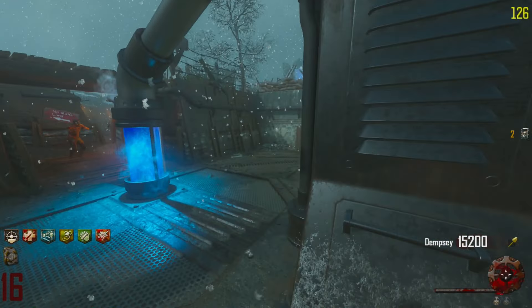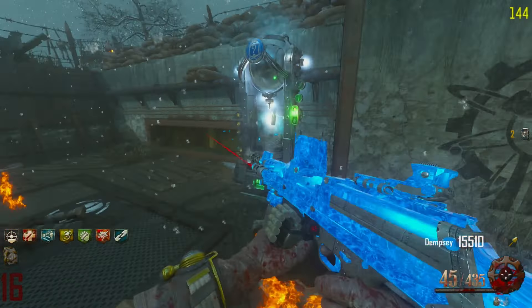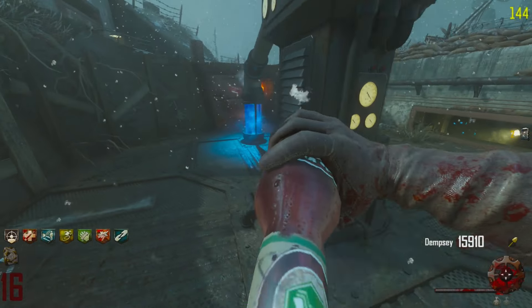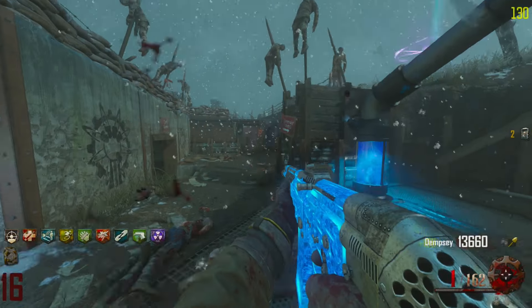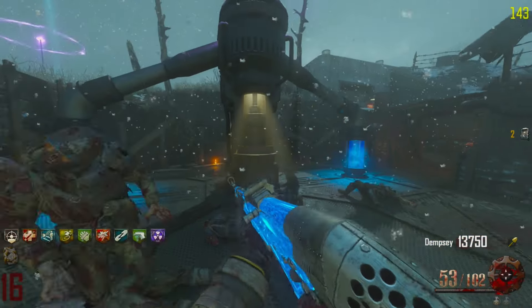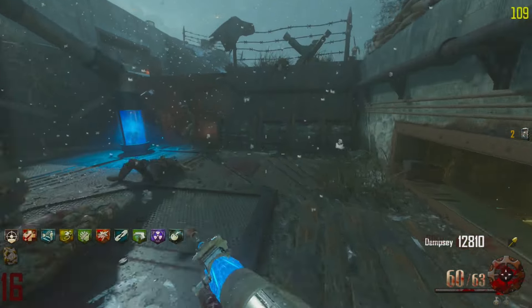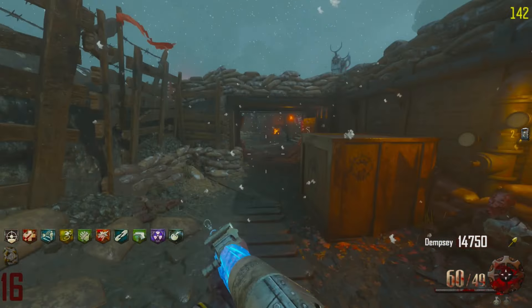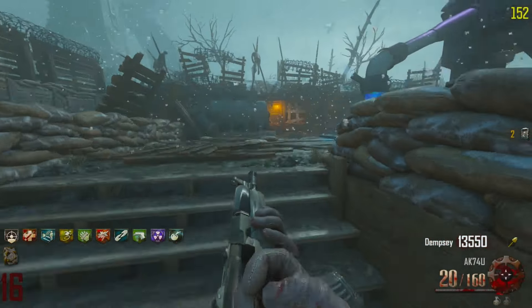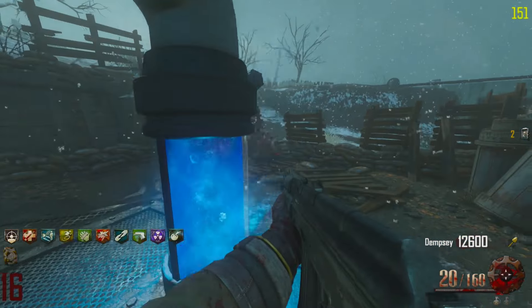We'll probably just snag a wall weapon so I know which weapon is my Mule Kick gun. We got PhD Flopper once again, and because I increased the perk limit in the mutations I should be able to get every perk — which is really my only complaint about classic zombies, not being able to get all your perks. We got Electric Cherry — that's pretty cool. And we got the teddy bear once again. I'm curious why they went with the STG as the reward instead of the SCAR-H.